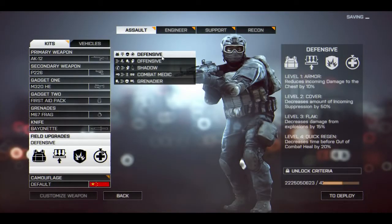First up, we have the universal defensive field upgrade. This is going to be a very popular one. Level one, which everybody has unlocked by default, reduces incoming damage to the chest by 10%. Level two is covered, which decreases the amount of incoming suppression. Level three is flak, decreasing damage from explosives by 15%. Level four is quick regen, decreasing the time before out-of-combat heal by 20%, so you'll start regenerating your health a bit quicker.